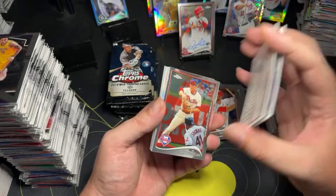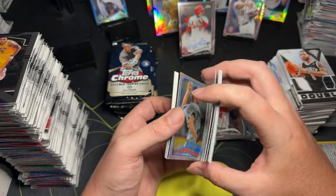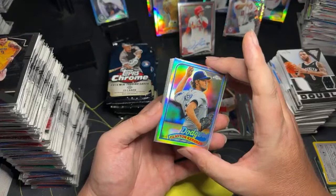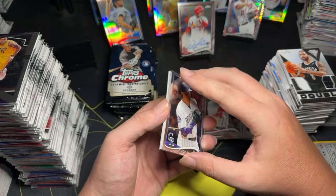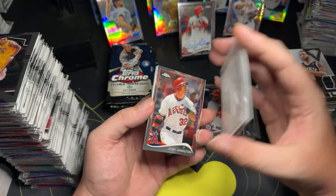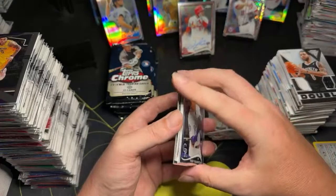Ryan Zimmerman again. Chase Utley. Joey Votto. Brandon Moss. Clayton Kershaw for the Dodgers — that's pretty cool, not numbered though. Troy. Joe Nathan. Josh Hamilton. And a Hanley Ramirez for the Dodgers. Mike Moustakas.